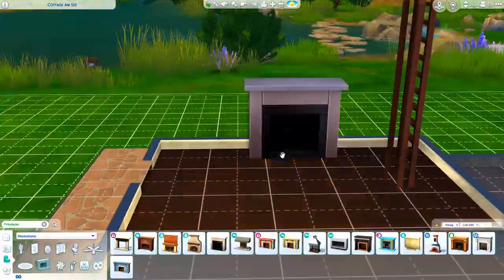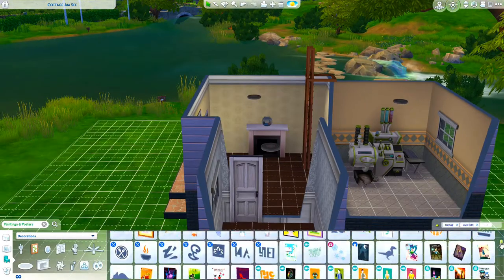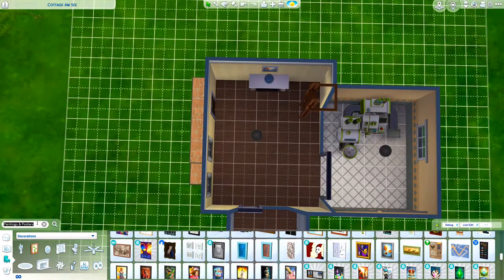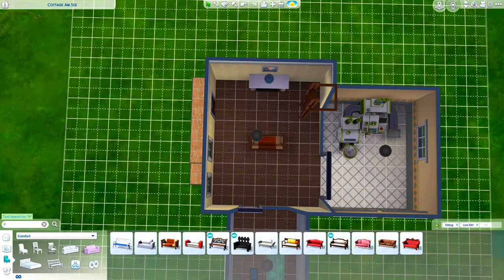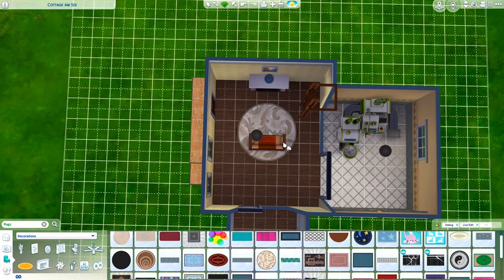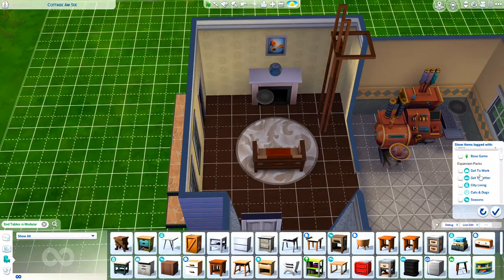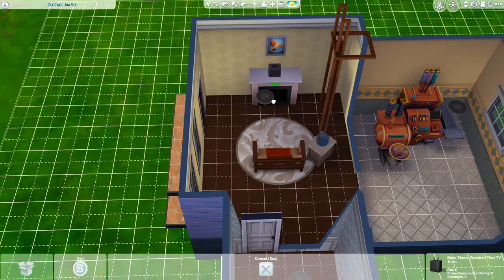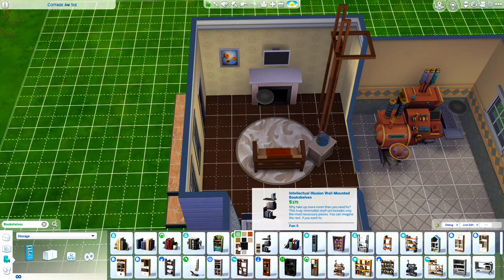I tried to make the living room as simple and minimalistic as possible, but I realized the sim would probably need some form of entertainment, so I ended up adding a television. Initially I placed a cheap TV on top of the fireplace — and then I thought, is that even a thing? Is that a hazard? If fireplaces are common where you live, let me know if people place TVs directly on the mantelpiece. Anyway, I eventually decided not to put the end table there, and the fishbowl went directly on top of the fireplace instead.